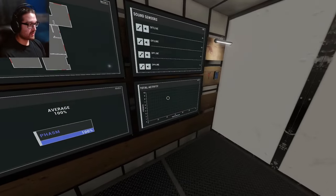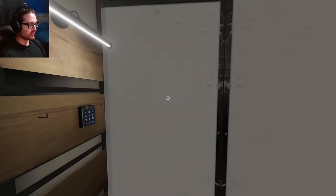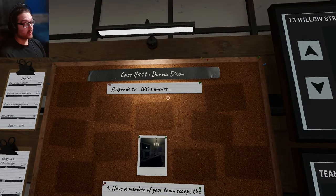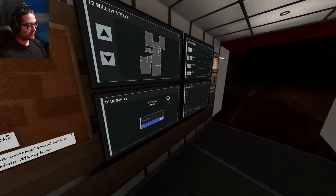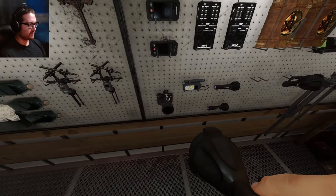I should mention I actually did run through the tutorial for the first time with the controller, so I kind of know what I'm doing here, and I finally got the achievement for that. We got Donna Dixon, another developer name, Escape Blowout, Firelight, and Paramite. It's going to be a lot slower here, so let me pick up my normal equipment.